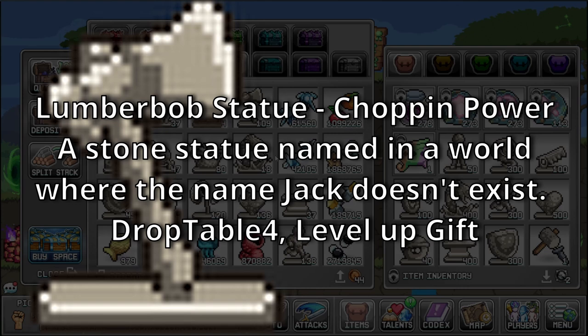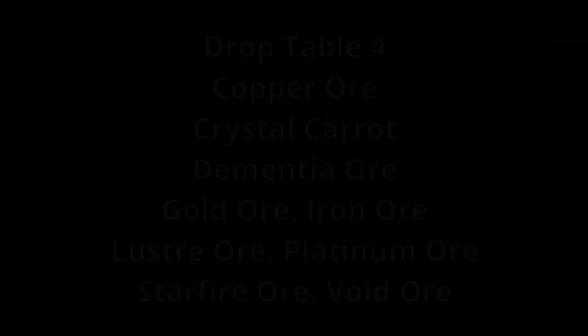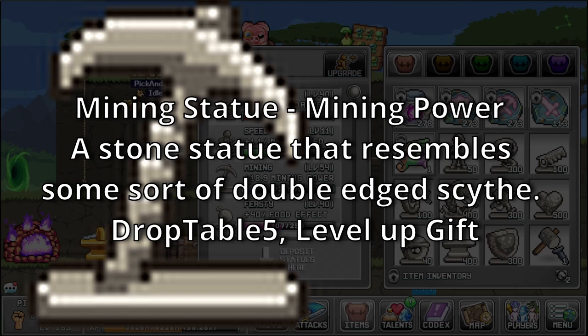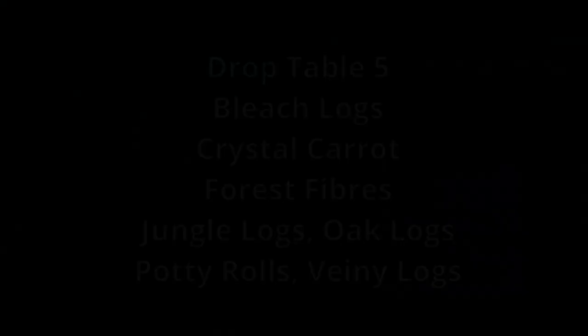Drop Table 4 is a rare drop table for Copper Ore, Crystal Carrot, Dementia Ore, Gold Ore, Iron Ore, Lustre Ore, Platinum Ore, Starfire Ore, and Void Ore. Mining Statue — bonus: Mining Power. A stone statue that resembles some sort of double-edged sight. Sources: Drop Table 5 and Level Up Gift. Drop Table 5 is a rare drop table for Bleach Logs, Crystal Carrot, Forest Fibers, Jungle Logs, Oak Logs, Potty Rolls, and Vini Logs.